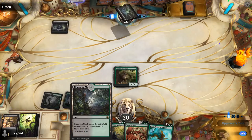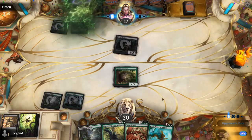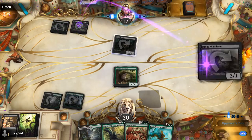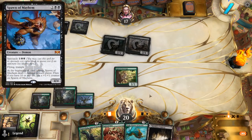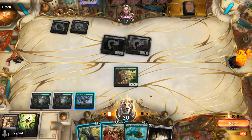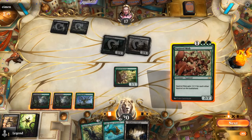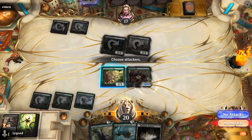Next turn Blooming Marsh is still untapped — get to play either Chatterfang or Squirrel Mob. Opponent is on Mono Black aggro. Could see cards like Spawn of Mayhem. Probably go for Squirrel Mob into Toski maybe next turn and save Chatterfang since we're not making any tokens at the moment — so the Squirrel Mob should be a little bigger.